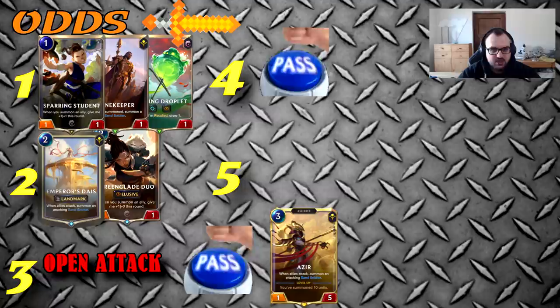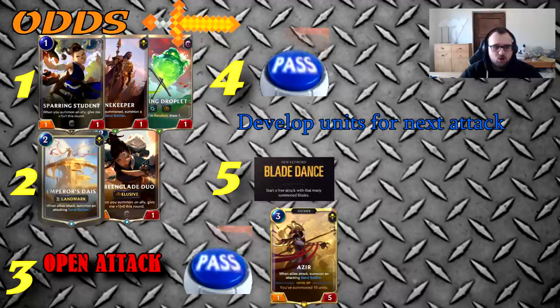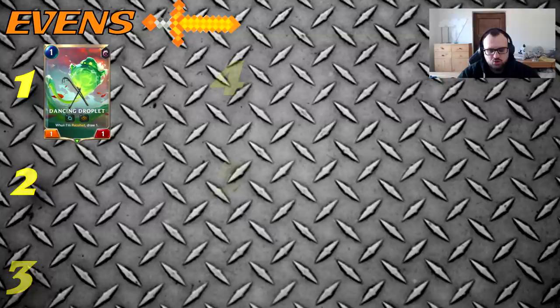Turn five: if you have an already healthy board you'll be Blade Dancing or deploying Marshal. If you have Azir plus Diaz and Irelia on board you can take advantage of Marshal buffing up the units. Turn five and six you're looking for lethal against Nasus Thresh. Even if they deploy Nasus at this point, your Irelia is likely leveled and you can swap your Azir for ten to twelve damage to connect to the face.